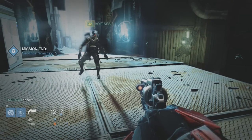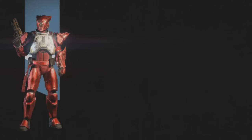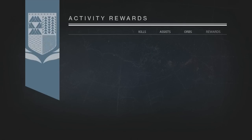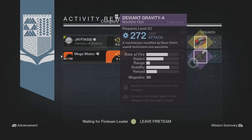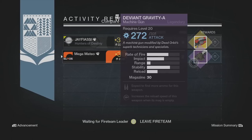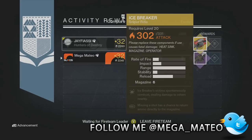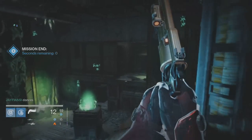Coming in first, you got my friend Jason there dancing with his hunter — he loves hunters, even though I don't like hunters, but he's obsessed with them. Anyway, as you guys see here, for my first reward I was actually pretty happy. I got a heavy machine gun called the Defiant Gravity A. It's actually a Dead Orbit machine gun. It has two good perks: expect to find more ammo for this weapon, and increased reload speed when the mag is empty. Those are two really good perks for a light machine gun. It holds about 30 rounds, the rate of fire isn't extremely high, but the impact is good.